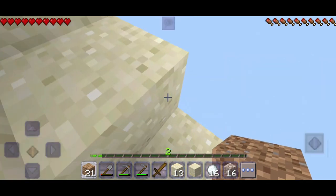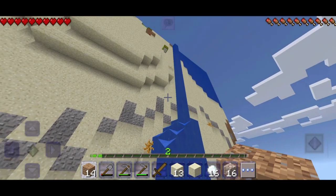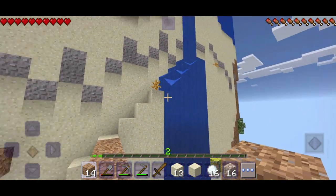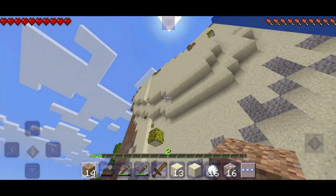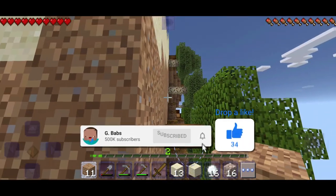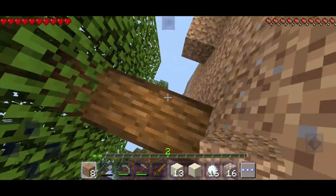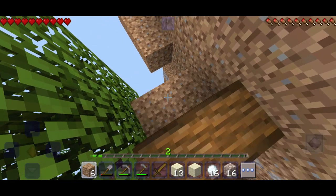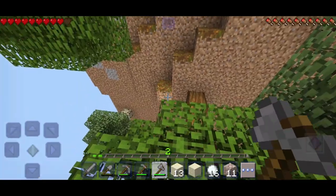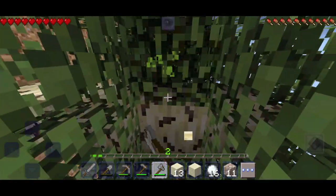I decided to test my luck doing parkour — not safe here because if I miss, I fall all the way to the void. I checked out the Sakura biome and found nothing useful, so I moved on quickly. Then I did a big parkour jump to a forest biome — lots of trees. I collected wood, made an axe, and did parkour through the trees looking for a secret house.